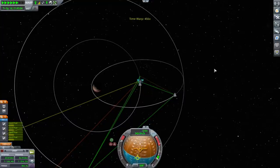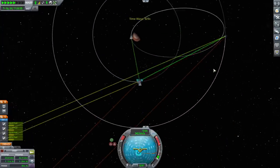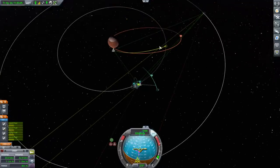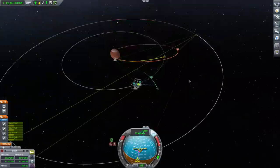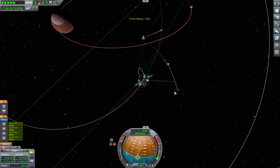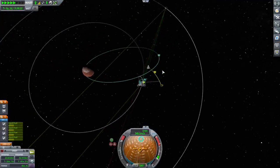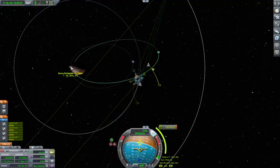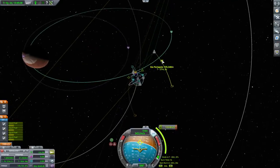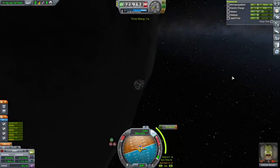I'll go for another pass and we'll see whether the station really is safe. Maybe it'll encounter Ike this time. Yeah, it's encountering Ike and getting into a dangerous orbit. But I like the lower apoapsis, so I might let it do that and just boost its periapsis up. We could try and encounter it like this — I don't think that's a good idea. But to be honest, we're getting close to where I wanted to break orbit anyway. That's pretty good — we can do that in 24 minutes.